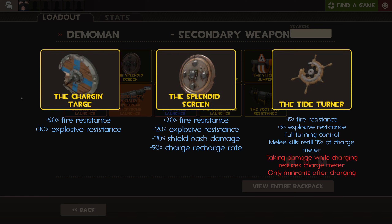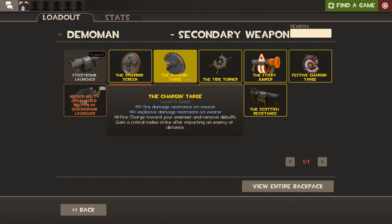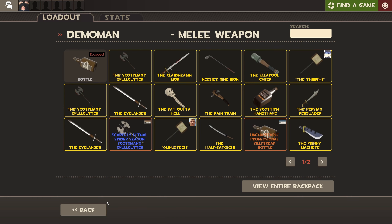Demoknight has 3 shields for his secondary slot: the Chargin' Targe, Splendid Screen, and the Tide Turner. All shields give resistances to explosive and fire damage, with the Chargin' Targe having the most and the Tide Turner having the least. The extra recharge rate for the Splendid Screen is not really enough to warrant the lower resistances compared to the Chargin' Targe. The Tide Turner suffers issues with Demoknight's main downside in MVM — he will be taking damage 99% of the time and can only minicrit after charging. So the best shield is the Chargin' Targe to increase his survivability and for the critical boost at the end of the charge.